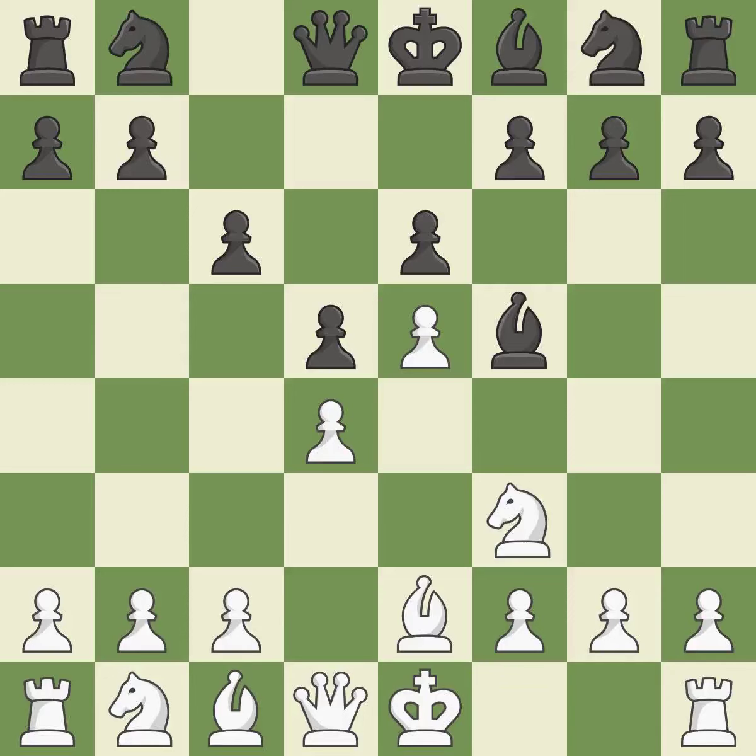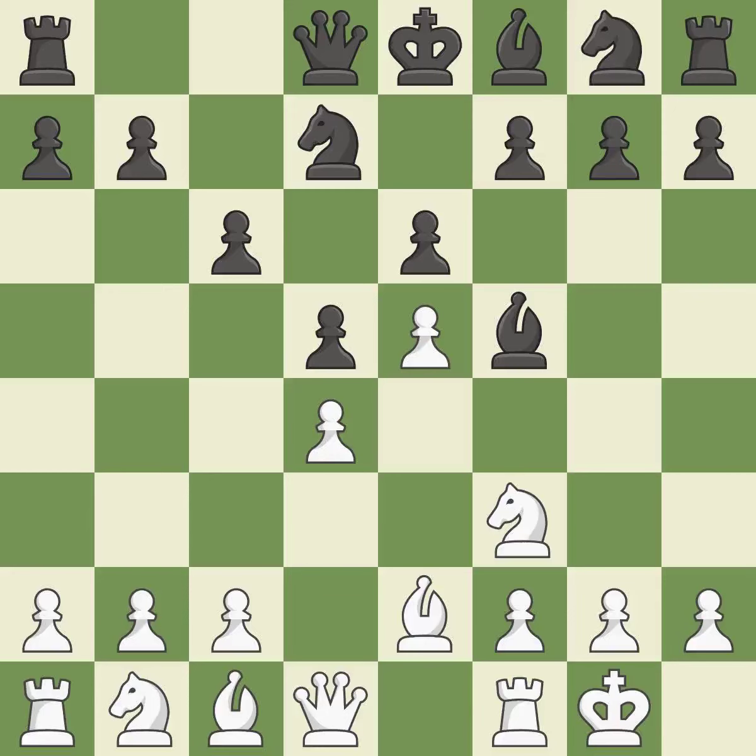Bb2 develops the bishop, protects the knight on f3, and prepares to castle. Nd7 develops the knight toward the center, controls the c5 square, and attacks the e5 pawn. Castling gets the king to a safer square out of the center of the board, while also developing a rook.